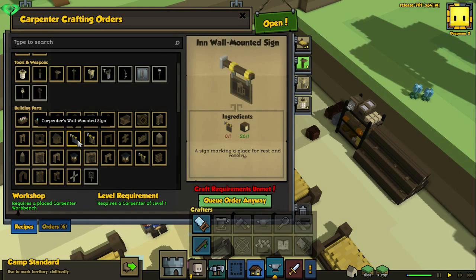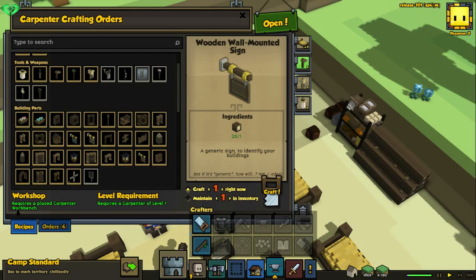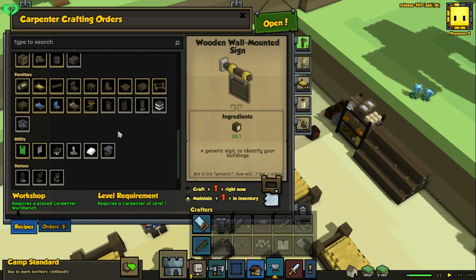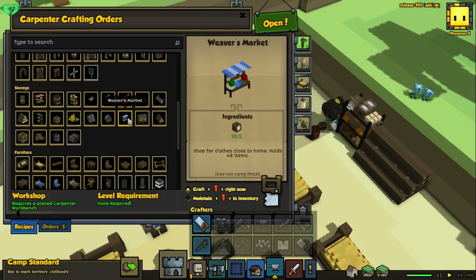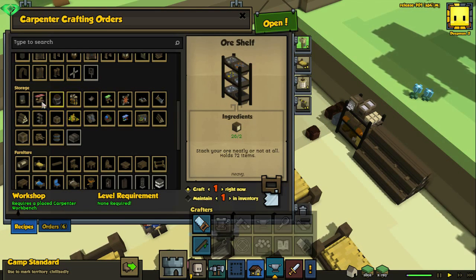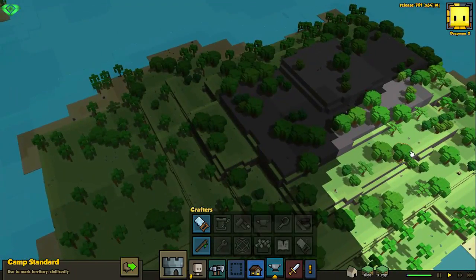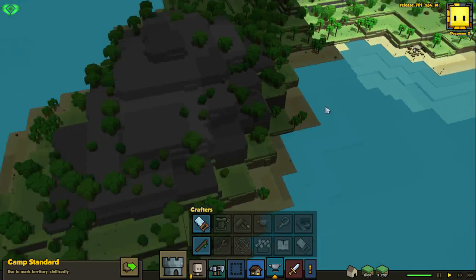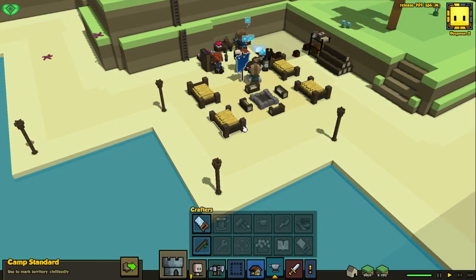The small cart looks really cute. Let's go over it — we have the inn sign, the carpenter's hall sign. Oh here it is — maintain one. Get that ready together with the bed. We actually don't need crates since we have those which are extremely useful. We need to start mining.